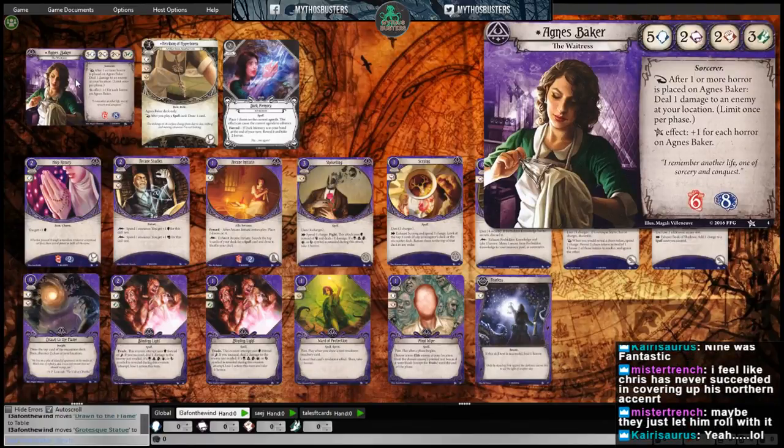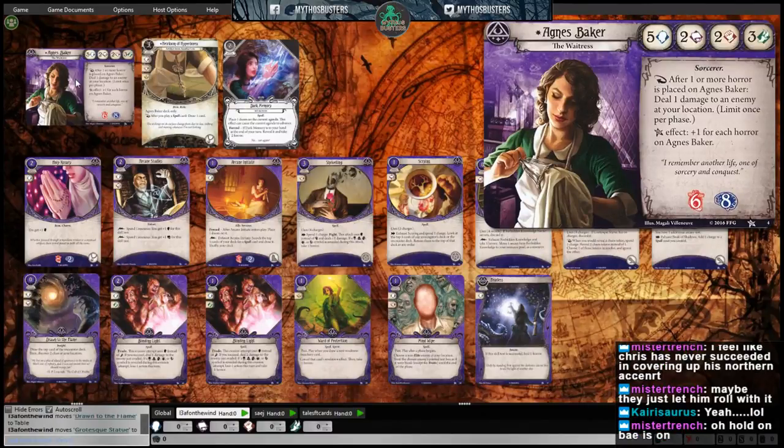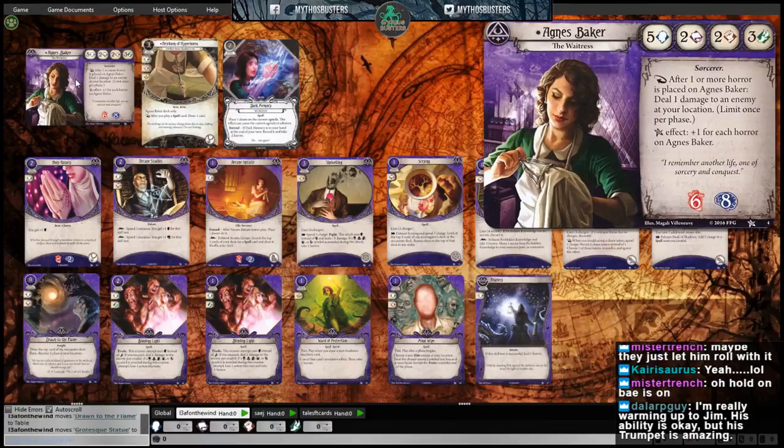I know her deck building restrictions by heart. She's got a deck size of 30. She can take mystic cards level zero to five, survivor cards level zero to two, neutral cards zero to five. And you include her Heirloom of Hyperborea, Dark Memory, and a random basic weakness.